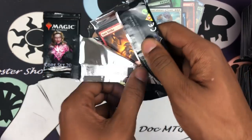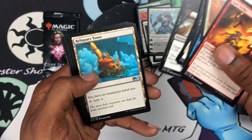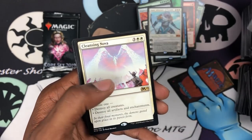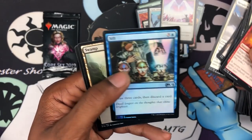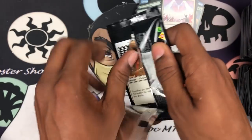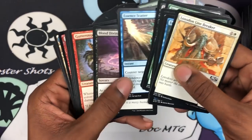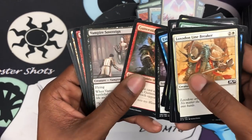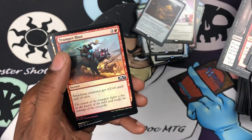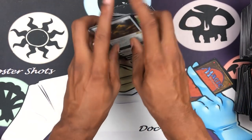So we got Ajani, the emblem, Nicol Bolas, Crucible of Worlds, two dragons, and the Apex of Power — I'll double-check all the mythics in a sec. Wrecking Beast is always awesome. Departed Deckhand, Herald of Faith, and Cleansing Nova, with a foil Sift — sick! Sift in foil! And for the last pack: Blood Divination, Guttersnipe, Vampire Sovereign, and a Dragon's Hoard — double pull. What a box!